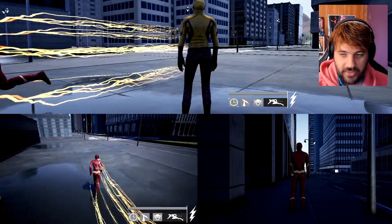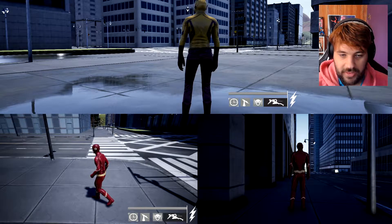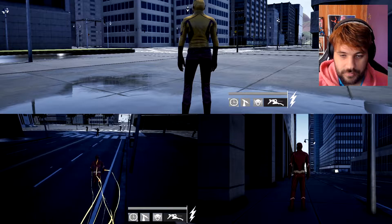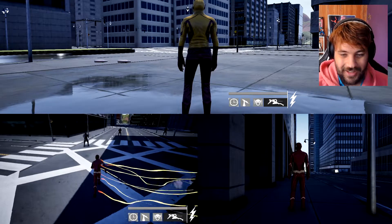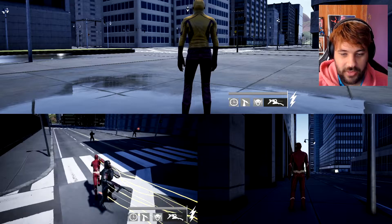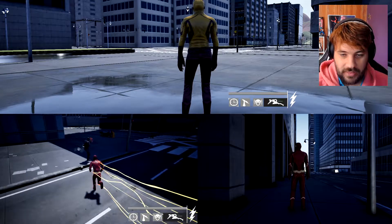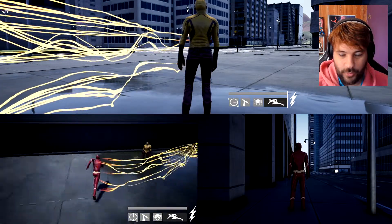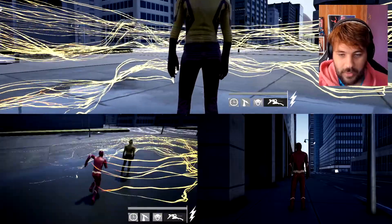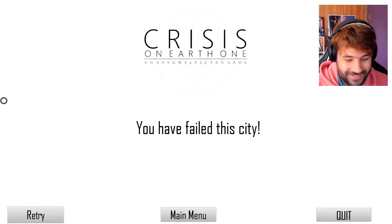Oh damn, we got bullets flying past them — you could see them, that's so cool. We're just gonna take them out real quick — there you go, one down. It's so funny because Flash could totally do this — that's what Reverse Flash does. But Wally is just getting hit by them, oh my god, it's hilarious!